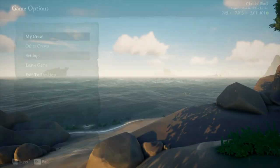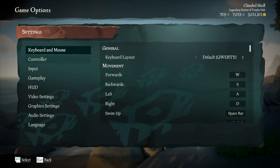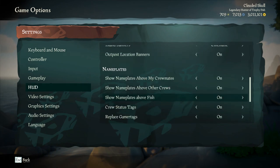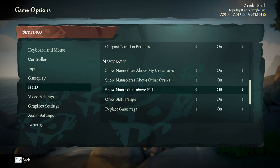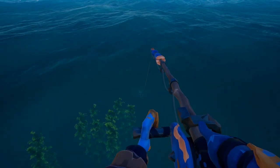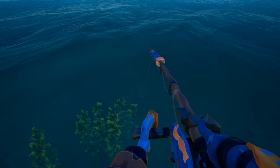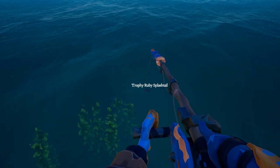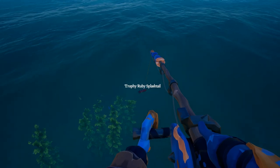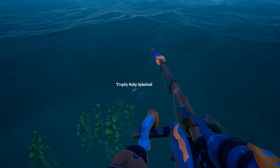Go into the menu — escape, then settings, then scroll down to HUD, then scroll down to nameplates, and then make sure 'show nameplates above fish' is on. I think it's on by default now, but I'm not 100% sure. This basically makes it so whenever you're fishing, there'll be a nameplate telling you exactly what it is. So basically, if it has 'trophy' at the start of the name, that's what you need to catch. And this is basically the same fishing mechanics, but slightly harder than a normal fish.